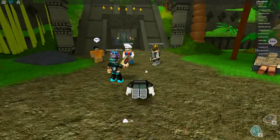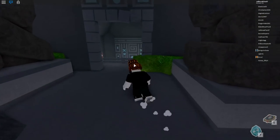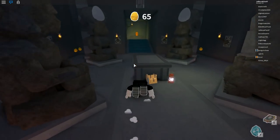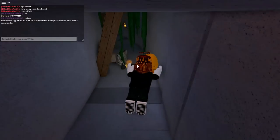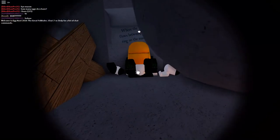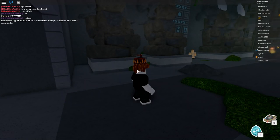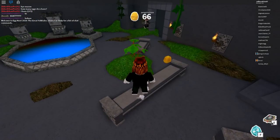Before leaving this place, head over here to find the idle egg. Pick it up — you'll be dropped down, but don't worry. Down here is your next code. Remember it: 4-3-4-0-1. I'm writing that down to make sure I have it right.